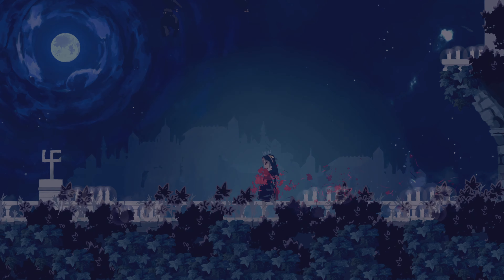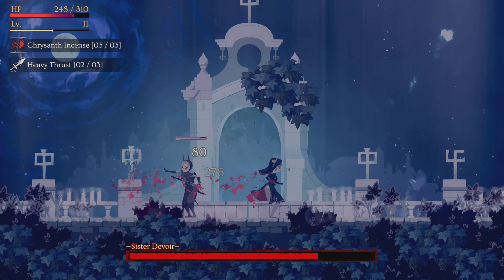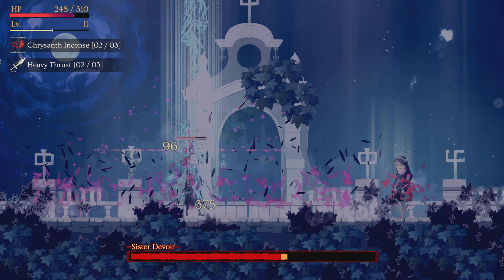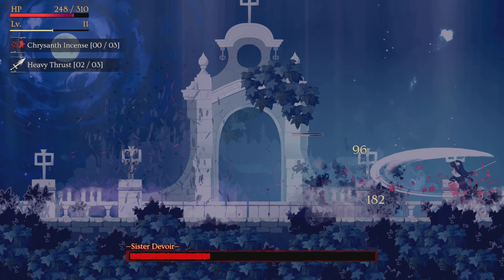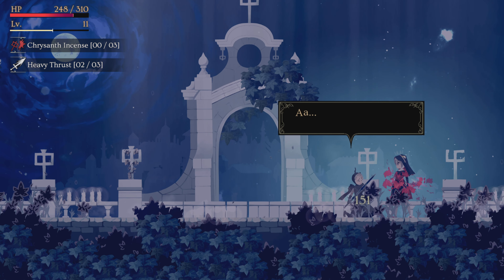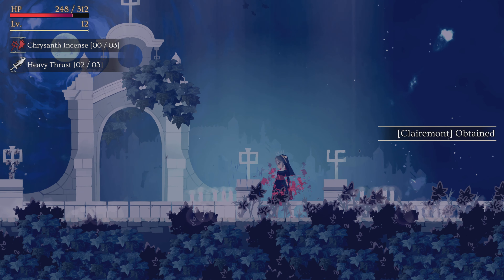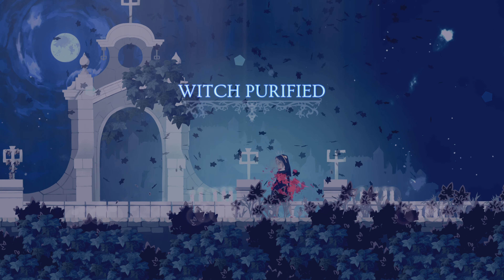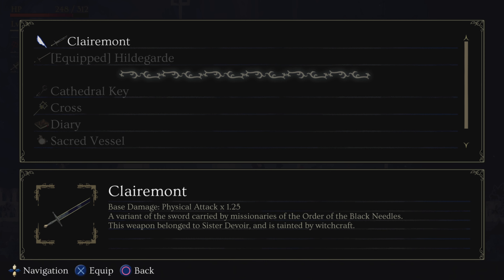Here we go. Start with a charged attack. She's done. We got Claremont, which is a new sword. I suggest you keep it right away because it does 1.25 times more damage.